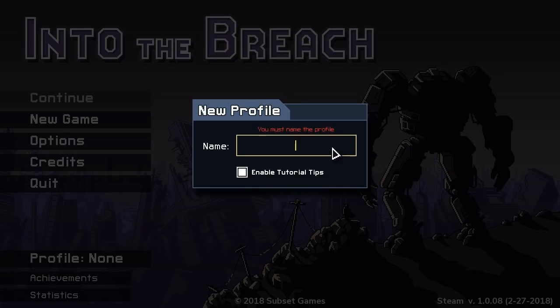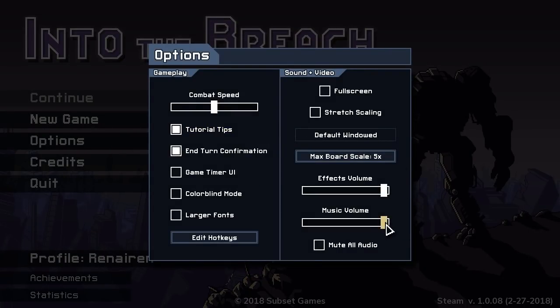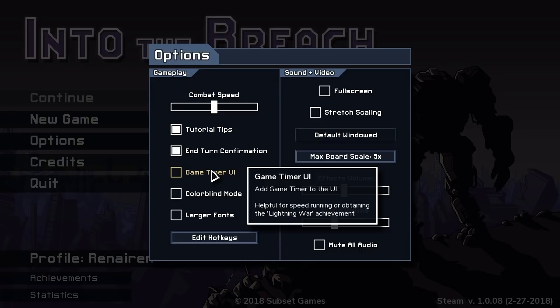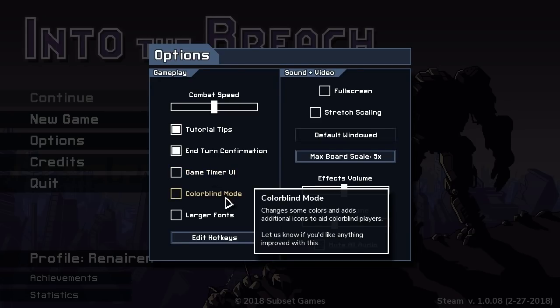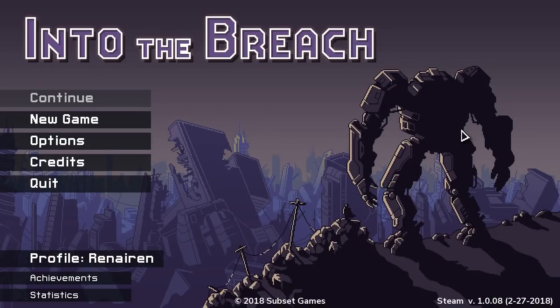Let's do a little bit of typing here. Must have a name. Combat speed, game timer UI - helpful for speedrunning or obtaining the lightning war achievement. Not colorblind. Fonts look okay to me. This isn't fullscreen because this is my first video and I wanted to show this is blind - I haven't done anything, don't even have a profile. Starting from next video I'll make the rest fullscreen for better viewing pleasure. I'm stoked because I love Faster Than Light.